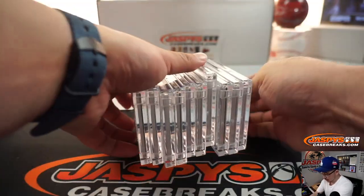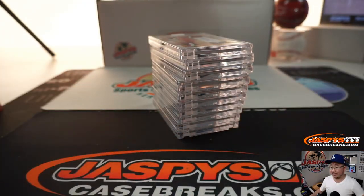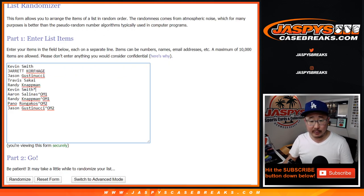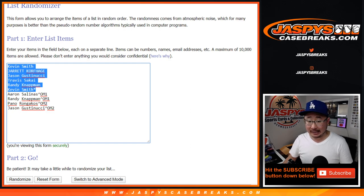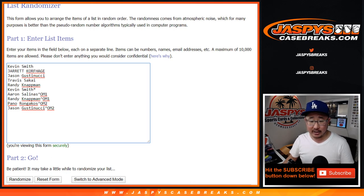I'm going to pause the video. When we come back I'll have all these hits typed in, then we'll run the randomizer and see who gets matched up with these hits. Welcome back, folks — you can see I've got all the hits typed in right there. Thanks for your patience if you're watching live. Thanks again to all the people who bought their spots straight up, and congrats to the people who won these spots in our Optic Mega Box break — Aaron and Randy for Optic Mega 1, and Pano and Jason in Optic Mega 2. Congrats and good luck to all of you.